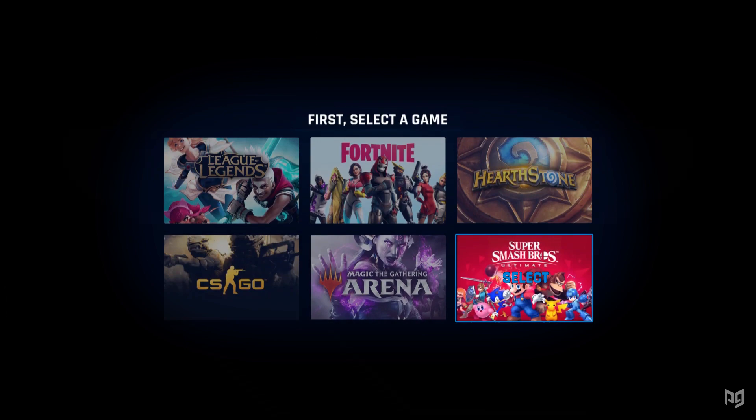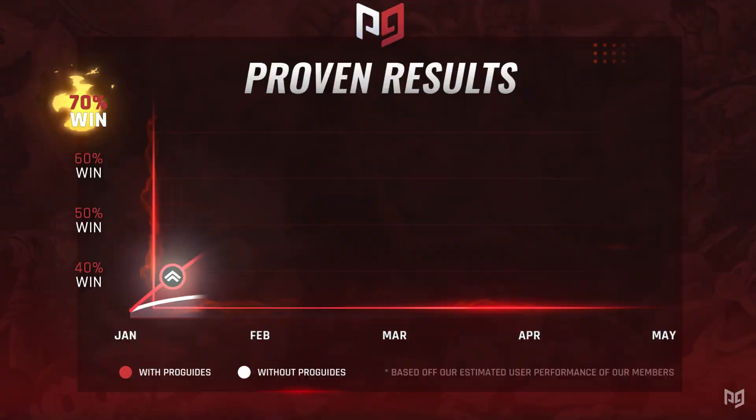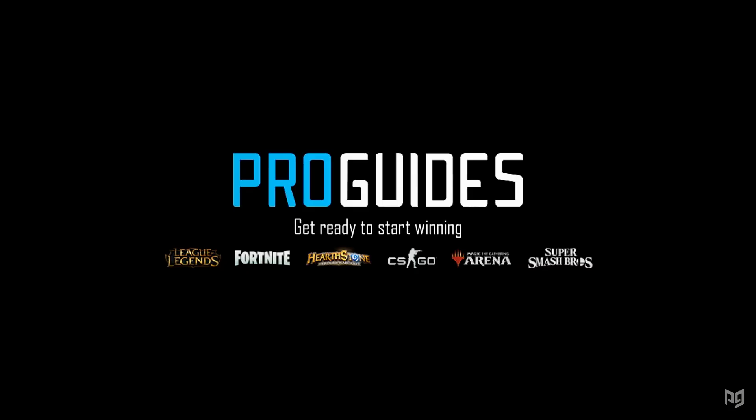And there are few better examples of a learning and coaching platform than ProGuides.com. Hey guys, Bonk here, and ProGuides is your go-to resource for character guides, professional coaching, and courses from the best players out there. Be sure to check it out. Now, onto Falco.